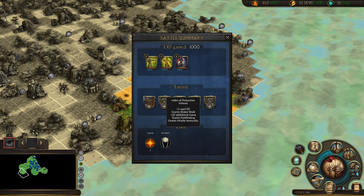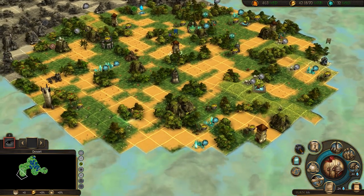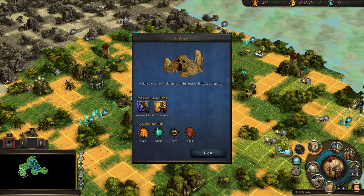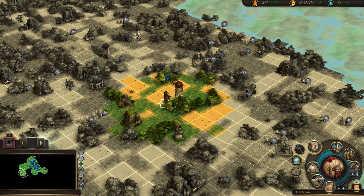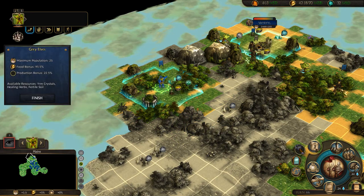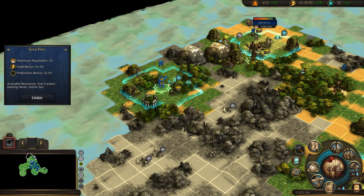Plus one DC, grants waterwalk, 20 additional mana, grants pathfinding, grants missile immunity - that is just something that I need. And now we see crossbowmen and werewolves. We're close, so we go there. Is that a good place for a city? Yeah, actually it is - so why the fuck not? Build it. New city, always welcome. More housings.